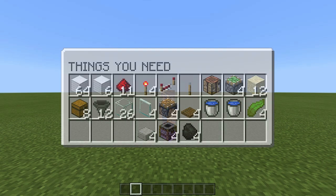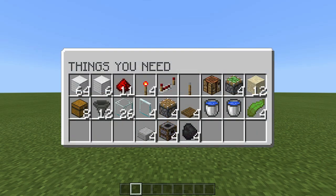For this farm you will need the following items: 70 building blocks, 11 redstone dust, 4 redstone torches, 1 redstone repeater, 1 lever, 1 crafting table, 4 sticky pistons, 12 pieces of sand, 8 chests, 12 hoppers, 4 pistons, 26 glass blocks, 4 glass panes, 4 trapdoors, 2 water buckets to make an infinite water source, 4 kelp, 4 slabs, and 4 smokers and 4 pieces of coal.